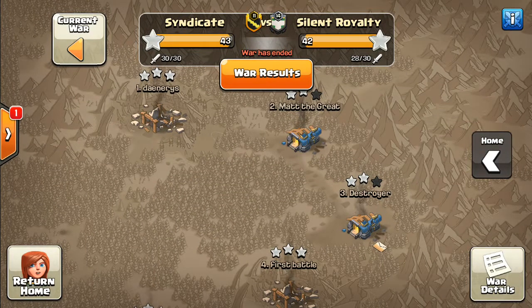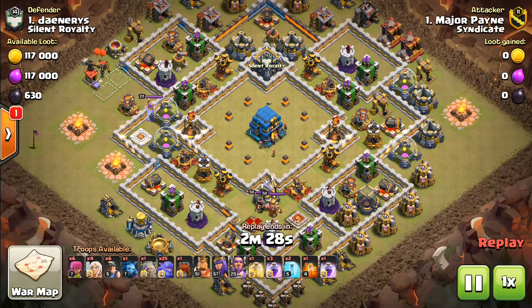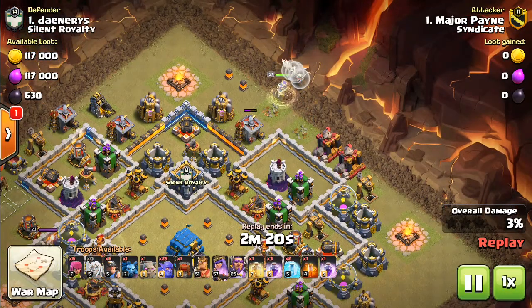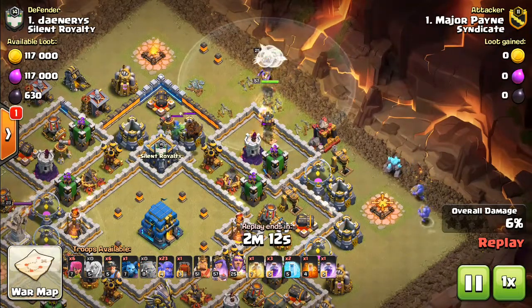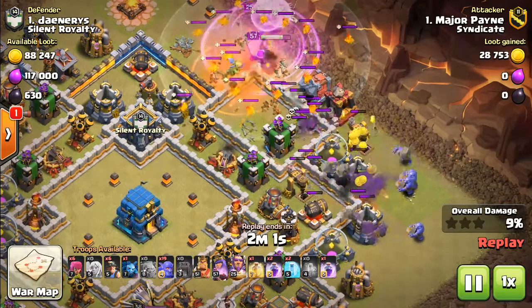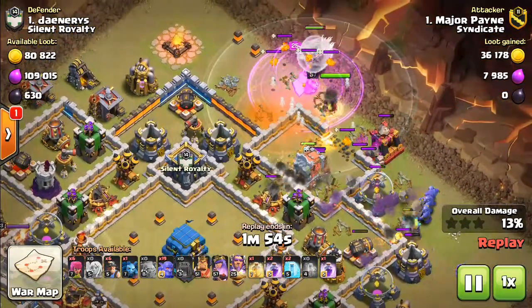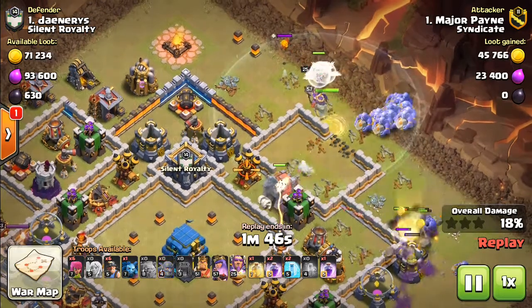We're gonna go next and watch Major Pain. He comes in on number one here — Daenerys. But he's not coming in with a Goboho. He likes to switch it up. He's gonna come in with a Queen Walk. He's gonna do a Queen Walk with Bowlers. Bowlers are always strong — the update didn't change that. So you've got the Hound and Baby Dragon in the CC. They like that composition, they used that a few times. So you've got Bowlers on the side funneling. Wrecker coming in. Queen taking out that Lava Hound and the Lava Pups. He's still got 19 Bowlers. Now that the funnel's set, you can send in the rest of the Bowlers.